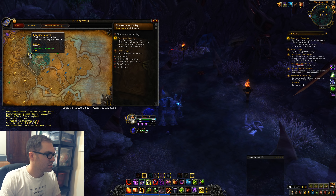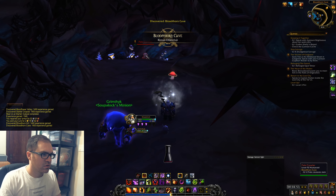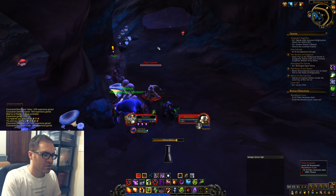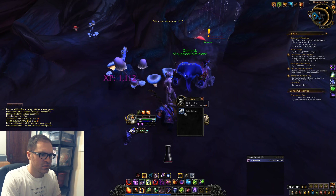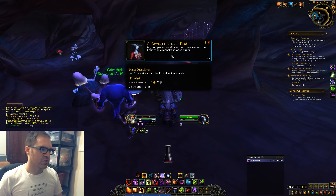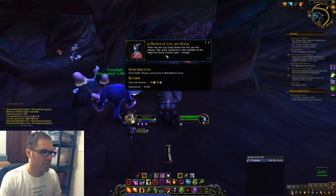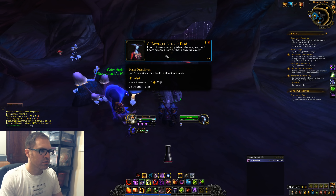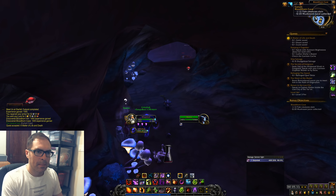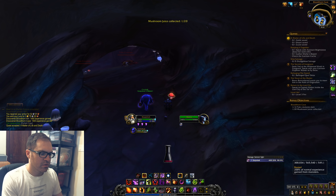How do I do this quest? Bloodthorne Cave — maybe I need to go into the cave. Someone else is here, cool. There's a quest inside: find Eric Diani and Zulo in Bloodthorne Cave. A stranger asks for help — his companions ventured to seek the bounty on a monstrous wasp queen. They fell asleep, were attacked in the middle of the night by horrible pale things, and he doesn't know where his friends have gone. We're going to collect some things, kill some things, and save some people.